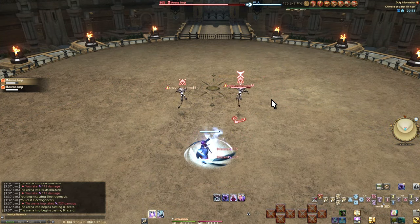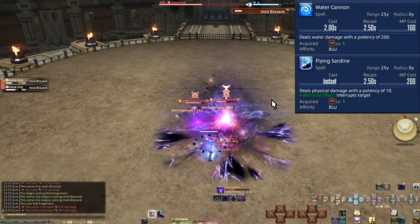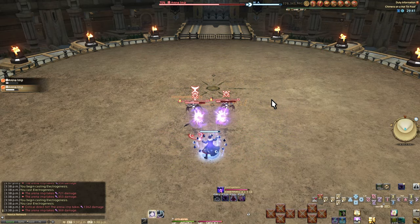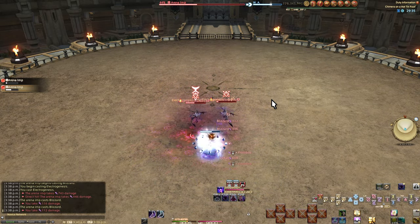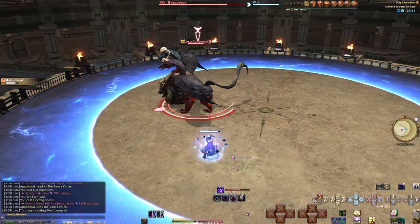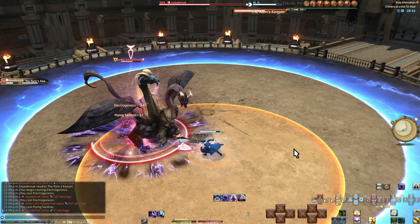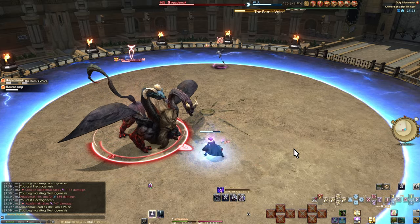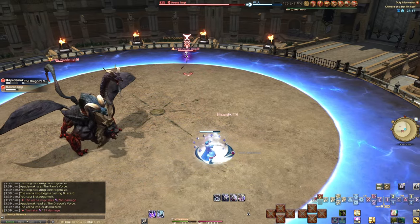Fight 21: Chimera on a Hot Tin Roof. Requirements: any magic attack, number 24 Flying Sardine. Recommended: any fire attack. Part 1 is super easy — just kill the enemies. You can Flying Sardine their Void Blizzard if desired, but it doesn't punish you much; a fire attack will do much more damage. Act 2 is a normal Chimera: Ram's Voice means get away, Dragon's Voice means get in. It will also use Ram's Keeper, which places a large permanent ice puddle — Flying Sardine it away. Eventually adds will start spawning; take them out and keep an eye on which attack the Chimera is doing.